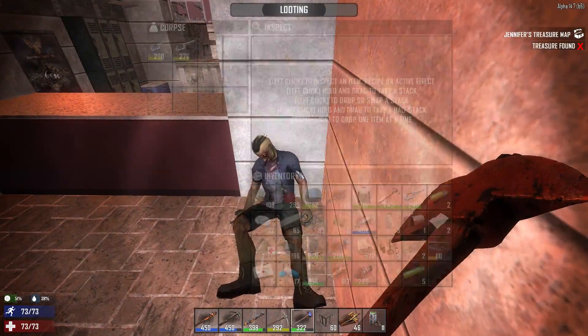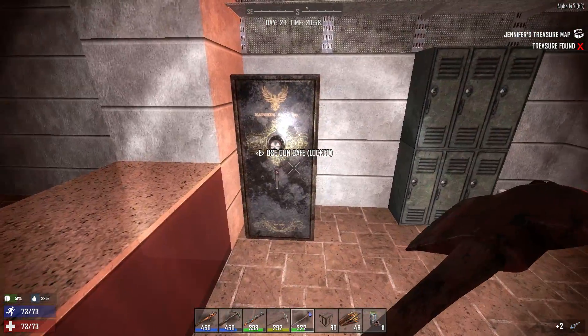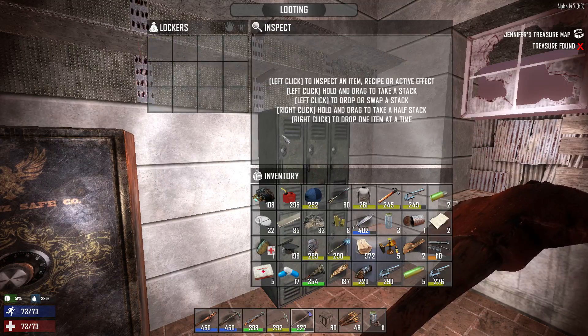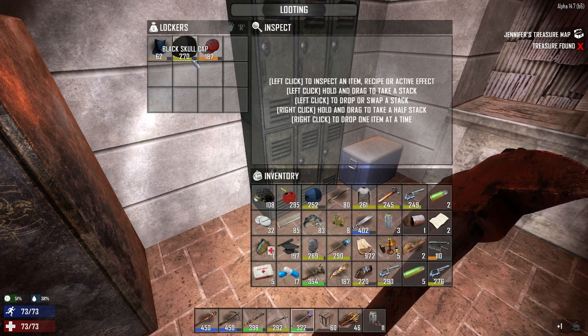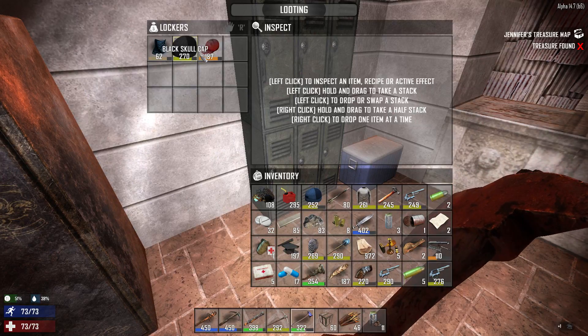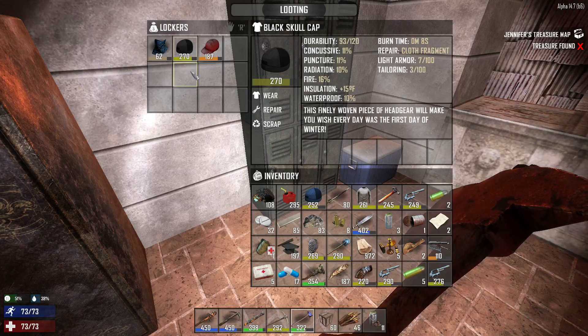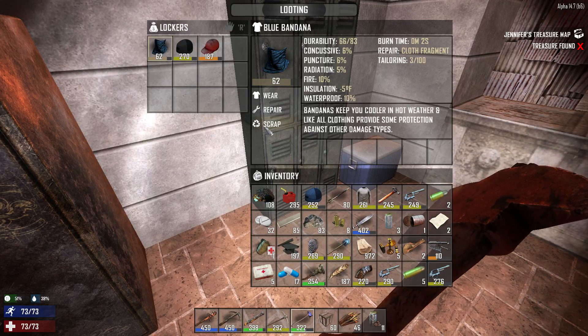Finding more and more of those. Of course it's locked. Let's grab that. Helmets I don't really need. The skull caps — I could make probably something with as much insulation — like an iron helmet that would give better insulation. Let's scrap all these.